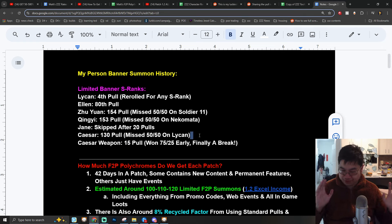After that I got Qingyi on 153 summons, missing the 50-50 on Nekomata. I tried to summon for Jane but skipped after 20 summons, then committed to summon for Caesar on the next 130 summons — and again I missed the 50-50 on Lycaon. So this particular account missed every single 50-50. But even with this I was still lucky to get Caesar's weapon, which allows me to save a lot more currency.